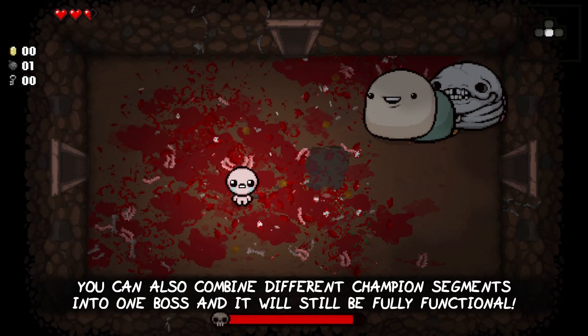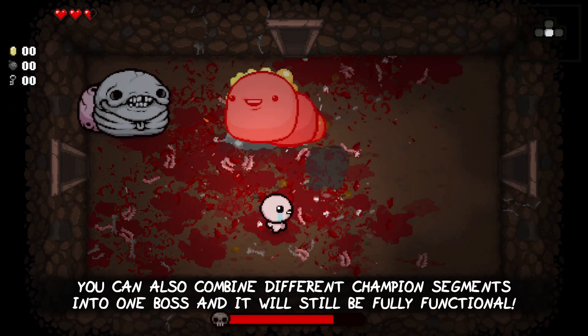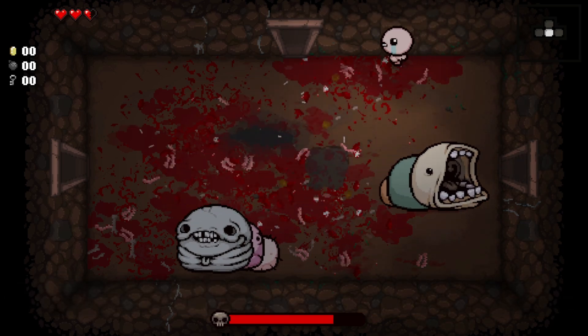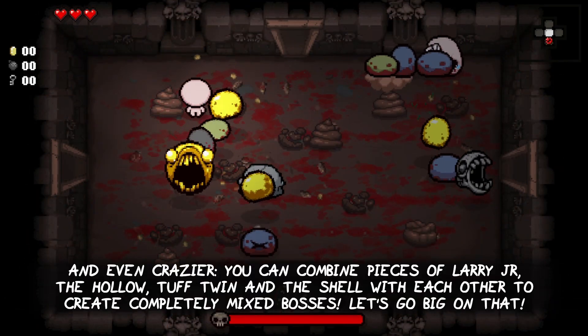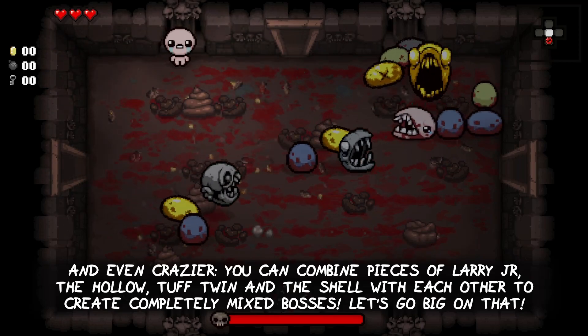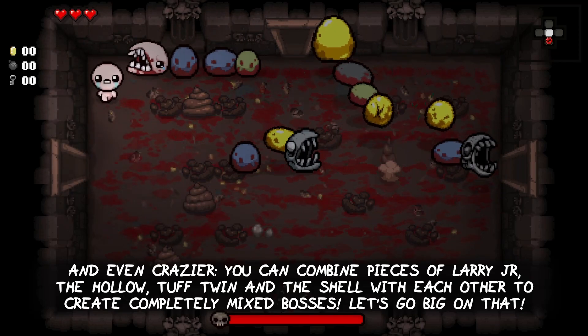You can also combine different champion segments into one boss and it will still be fully functional. And even crazier, you can combine pieces of Larry Jr., the Hollow, Tough Twin, and the Shell with each other to create completely mixed bosses.